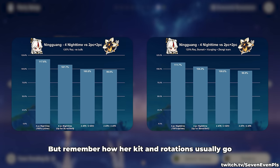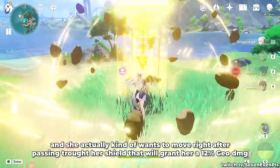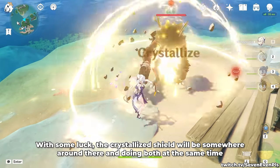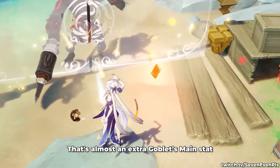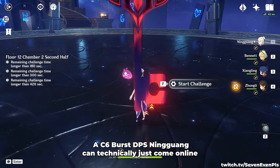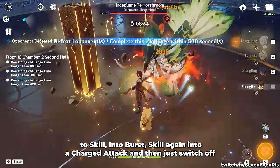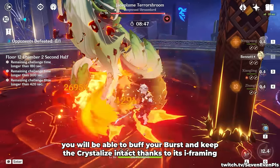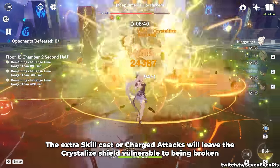It might still sound weird to play with Ningguang, but remember how her kit and rotations usually go. She already wants to start with an elemental skill, and she actually kind of wants to move right after. Passing through her shield will grant her 12% Geo Damage. With some luck, the Crystallized Shield will be somewhere around there, and doing both at the same time will reward a simple dash with 42% Geo Damage — that's almost an extra Goblet main stat. A C6 burst DPS Ningguang can technically just come online to skill into a burst, skill again into a charged attack, and then switch off. In a rotation like this, but even without C6, you will be able to buff your burst and keep the Crystallized intact thanks to its i-framing.